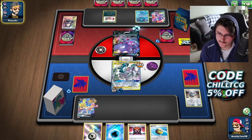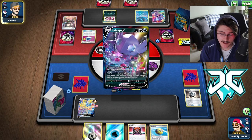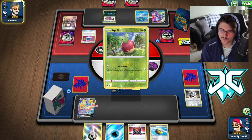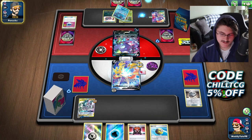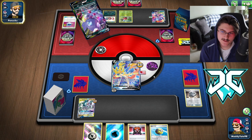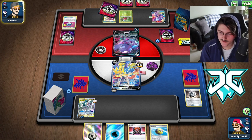We have a very good hand nonetheless. He attaches the Energy. We're going to see another Pokecomm. If I were him I might have attached to the benched Sableye to be a little more safe, because we're setting ourselves up for a nice KO on the active Sableye to take three prize cards. We are going to see the Whirlpool. We have Air Balloon on the Zacian — unless we see a Tool Scrapper, that could be annoying. But he's just going to go ahead and Level Ball search.